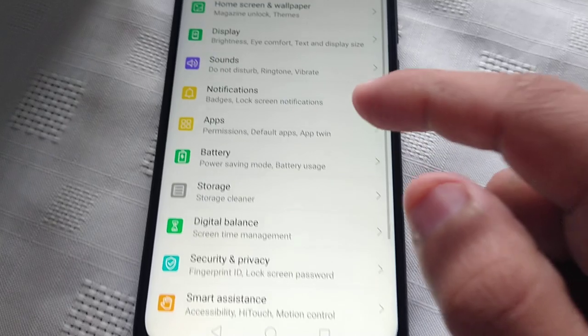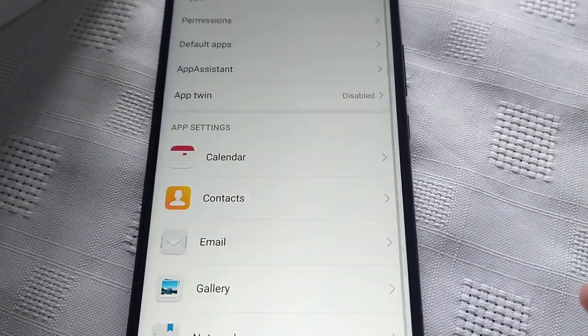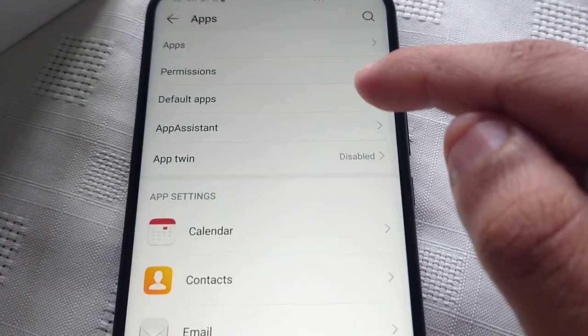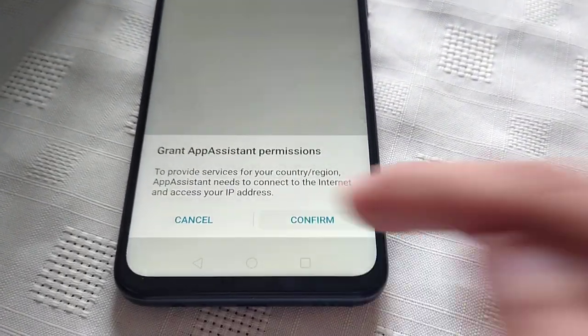Next, you need to go to Apps and App Assistant. When you go to App Assistant, just grant permissions, hit confirm, and now you will see this screen here.